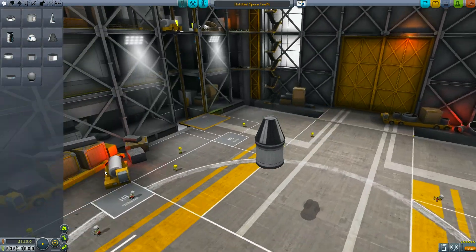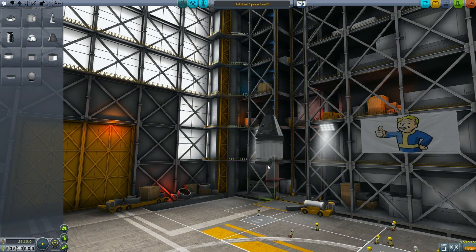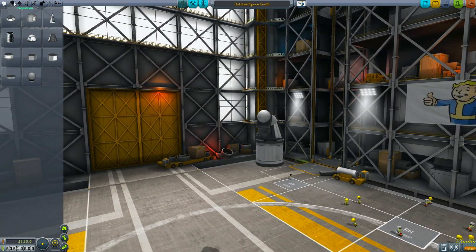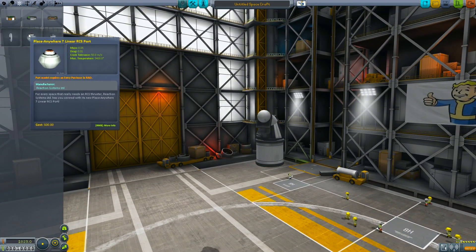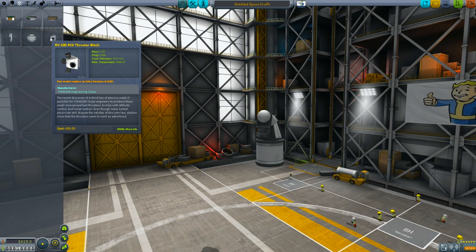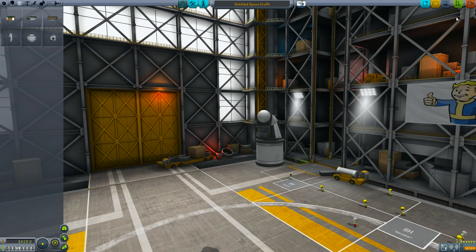I've created a basic ship here — I'm not actually going to fly it, just want to show you. I've got a little RCS tank on it. This is just for showing purposes. If you go to Controls, all of a sudden you can't select RCS. You click on it and it says 'part model requires entry purchase and R&D.'